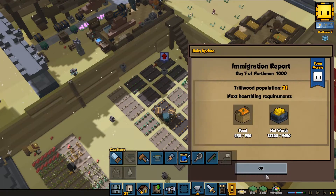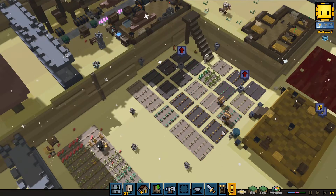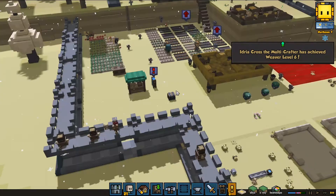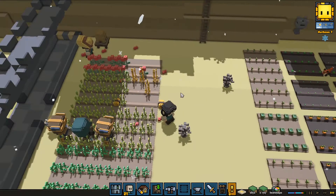Daily update — nothing new there. The trader will be back. So we're back in business. I also added some new cooking things onto the list in between episodes. That consists of things that use wheat because we had a whole bunch of wheat that I want to get rid of.